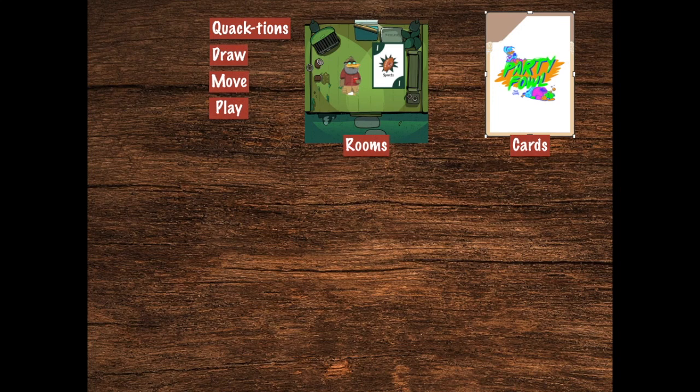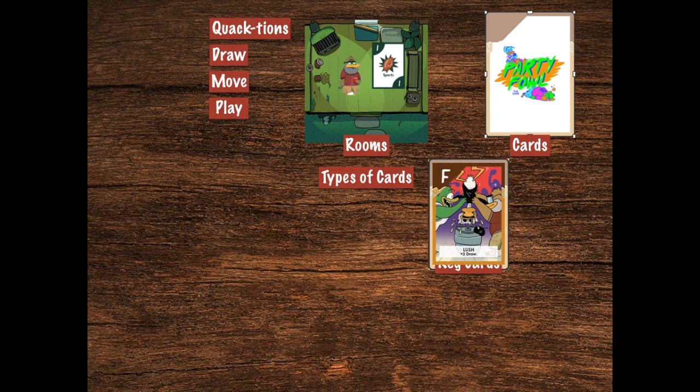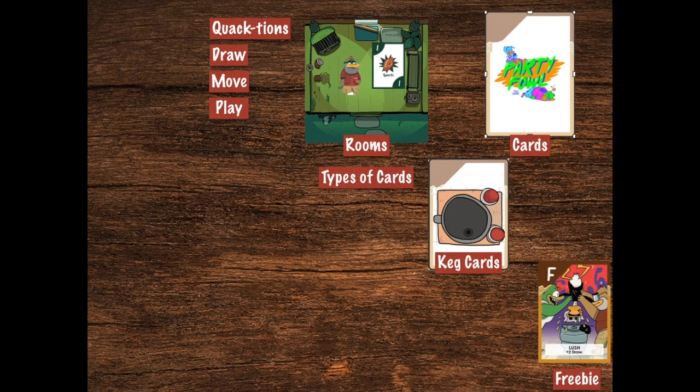But what about these cards, you might be asking? There are multiple types of cards. The most important cards with the biggest powers are in the keg deck. The keg cards include freebie cards that give you special powers that allow you to break the rules and get extra quactions.